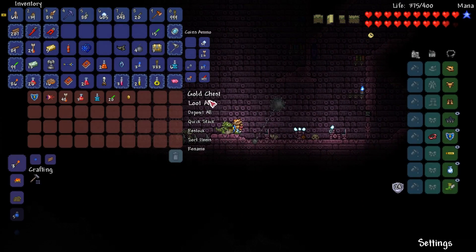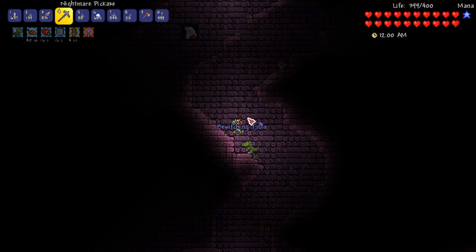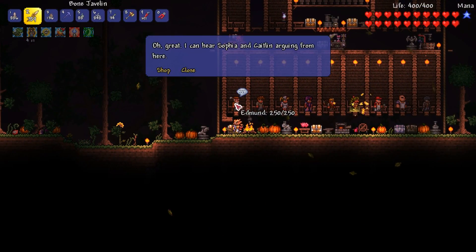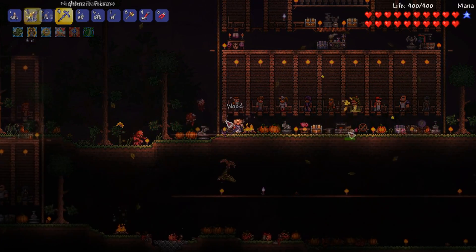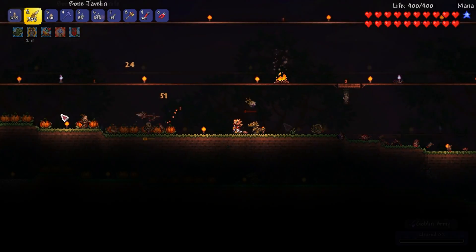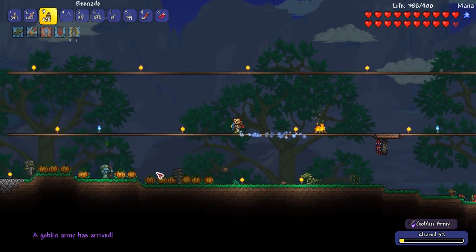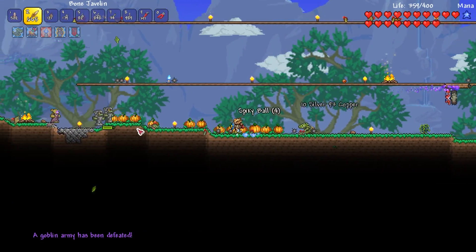Back at base, a blood moon has risen — it's time to visit the Merchant to purchase several stacks of throwing knives. They can be upgraded to poison knives, enabling me to poison enemies. I farm for a Shark Tooth Necklace from blood zombies and Dripplers. It takes most of the night but eventually the necklace drops. When morning comes, I get the announcement that a goblin army is about to invade. While battling the goblins, they drop spiky balls — yet another throwing weapon to add to the collection.